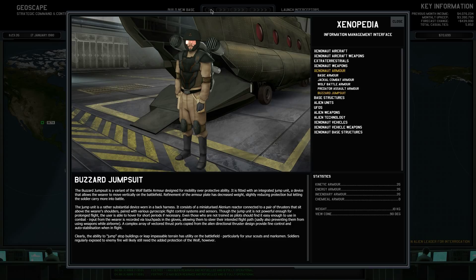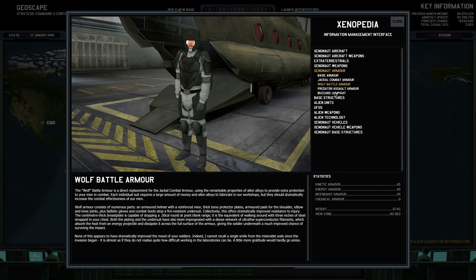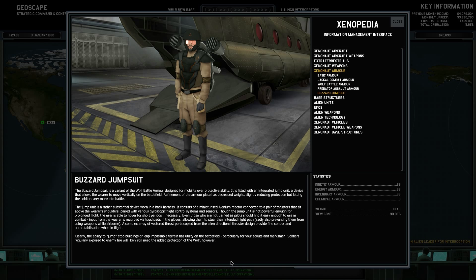The Buzzard Jumpsuit — this is basically like the wolf armor, but a little bit different. It's a little bit less armor and less weight. The Buzzard Jumpsuit is a variant of the wolf battle armor designed for mobility over protective ability. It is fitted with an integrated jump unit, a device that allows the wearer to move vertically on the battlefield. So basically, it can fly.